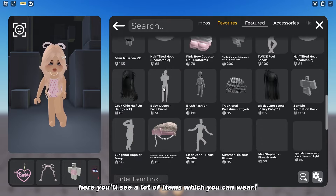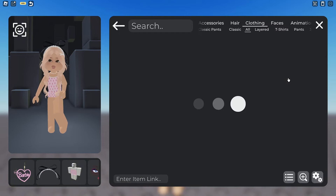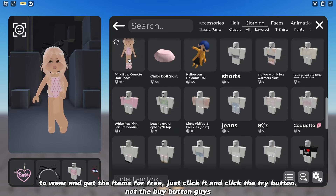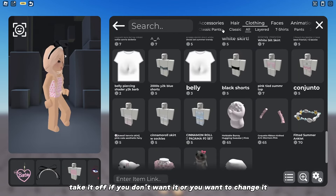Here you'll see a lot of items which you can wear. You can also record TikToks here and take photos. I'll show you in a while how to wear and get the items for free — just click it and click the try button, not the buy button, guys. Take it off if you don't want it or you want to change it.